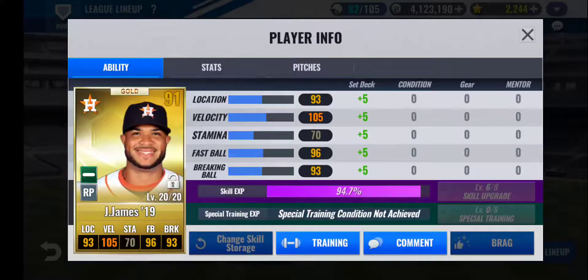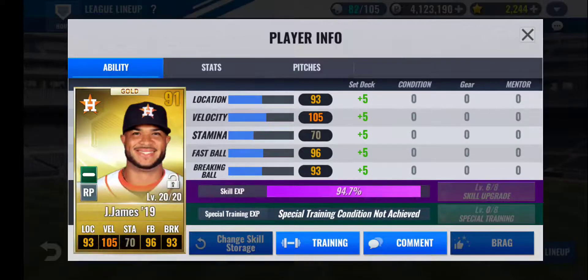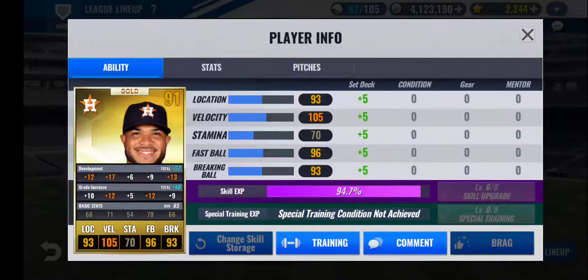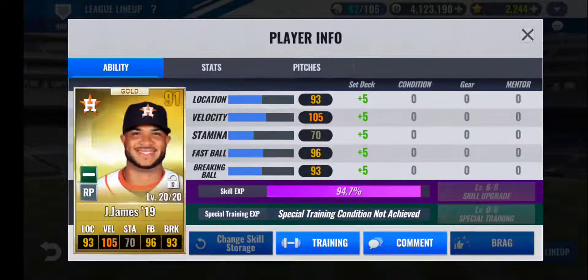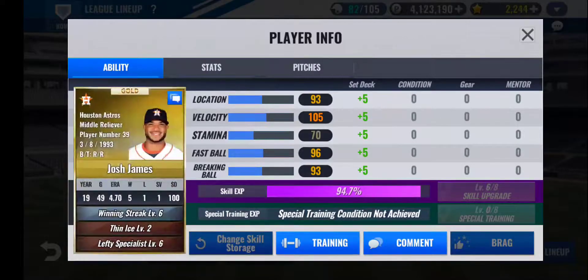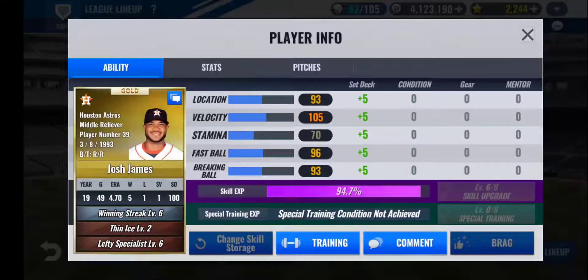Last in the bullpen in the closer role, I have Josh James 2019. This card has worked really well for me in the closer role — 65 base. He's no longer in the game right now; he may be injured or suspended, not sure which, but I was lucky enough to get him to 20 out of 20 before that happened. I upgraded him from silver to gold with a great grade increase — 17 to velocity, 13 to break, and 12 to location. I kind of wish the location and break were switched, but nonetheless he has very high location and good velocity. The main reason I have him in the closer role is the Winning Streak skill, which boosts his velocity and location. He does get hit hard every once in a while, but right now I have really no better person for that role.